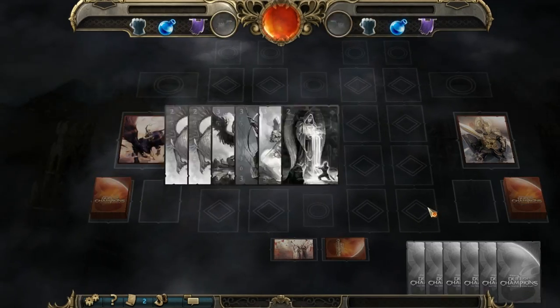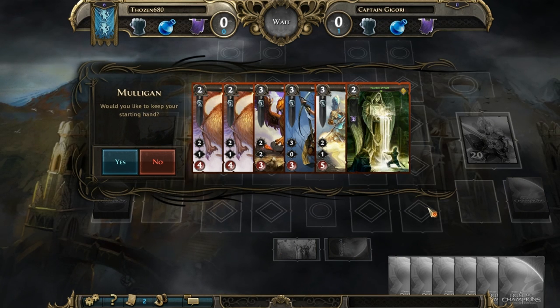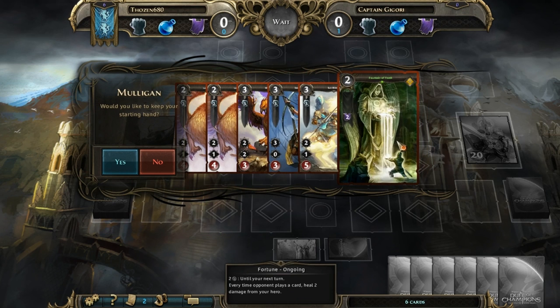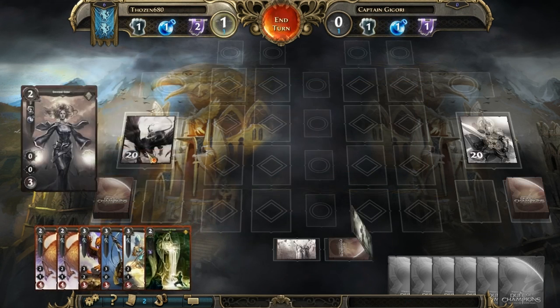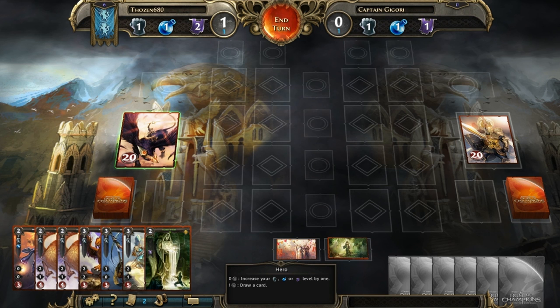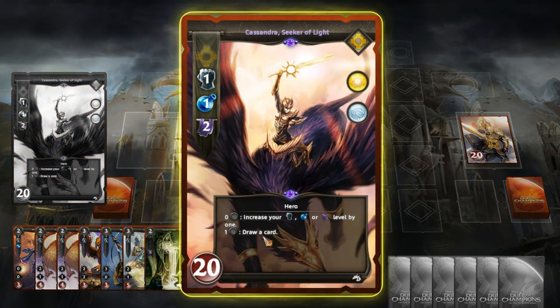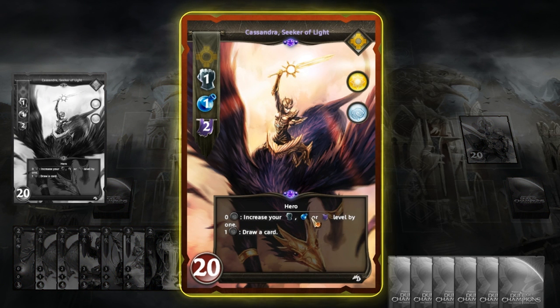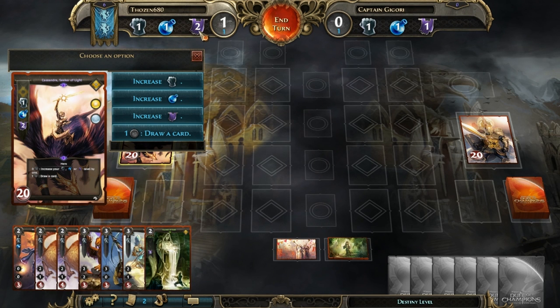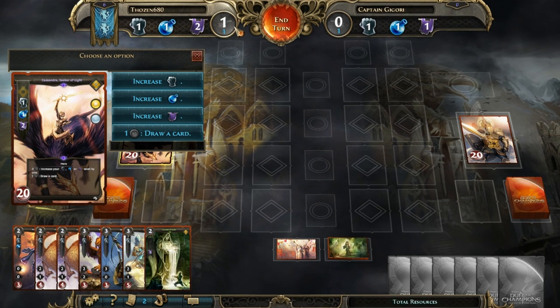Here we go — we start off with a standard mulligan. If you don't like your hand, click no and you'll get new six cards, but this looks pretty good. I'm playing with the standard pre-constructed deck and there's a nice curve. You both have a hero and start off with 20 health each. The red is your health. If you right-click on your hero you can increase your might, your magic, or your destiny, or draw a card.